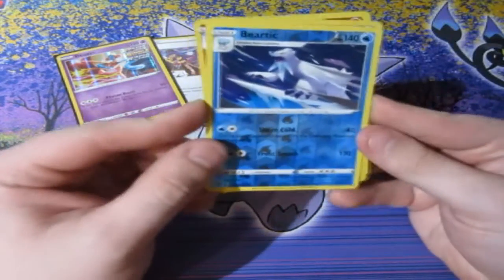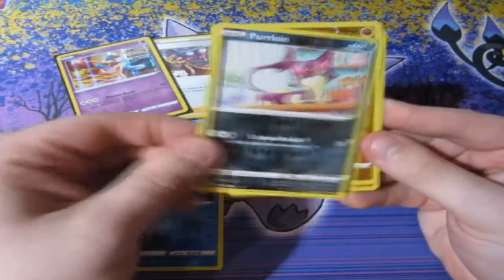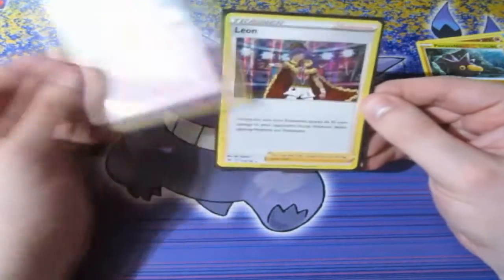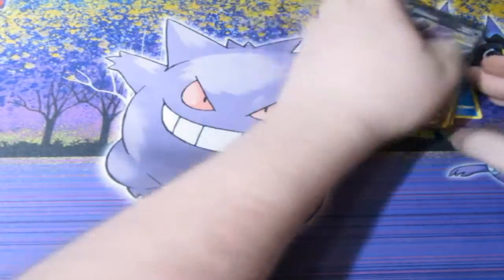Before we say goodbye, let me tell you the winners of the day. We got ourselves Biotic, Purloin, Sandslash, and Pincurchin. And for the Holos of the Day for Umbreon, we get 1 point for Deoxys, 1 point for Leon, and 1 point for the Umbreon V promo. And now it's time to announce the places.